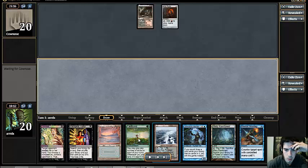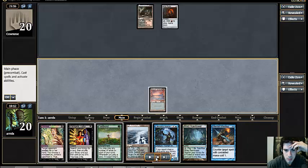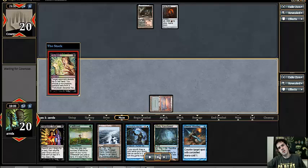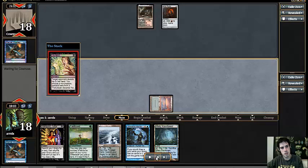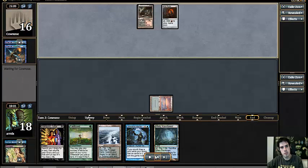I kept this hand with the tutor because presumably I can tutor for something to go off. Also there's a Duress — there's nothing quite like a draw-seven in this deck. But I think I led on the wrong land. I wanted to Duress here. I was thinking about leading on Fastbond and then going Duress, but I think Duressing first to force the Fastbond is better. Then we fight over Misstep — oh look, he had two Missteps.